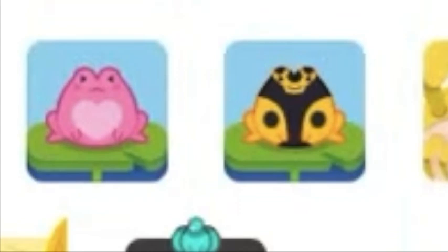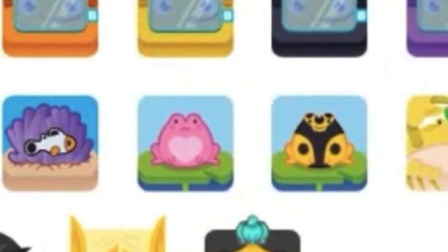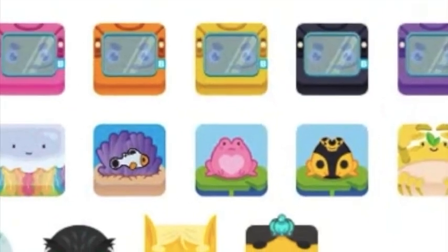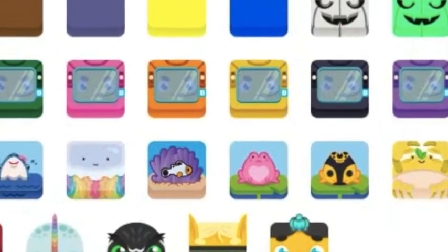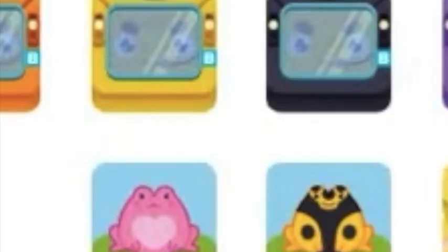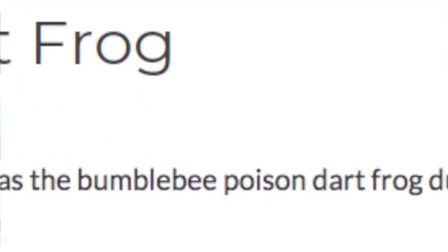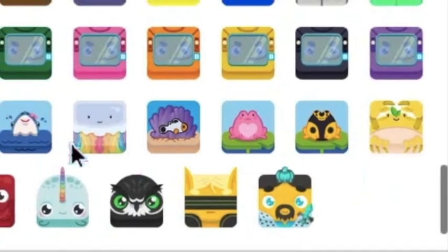So I'm just throwing it out there — I'm guessing April will be this yellow and gold and black frog, aka the Poison Dart Frog. I actually looked this up: the Poison Dart Frog is also called the Bumblebee Frog. So when I get those Bumblebee vibes, I'm thinking spring.